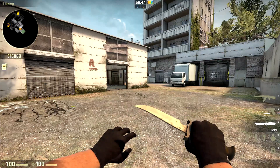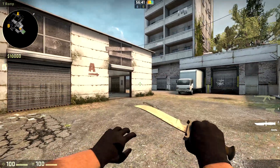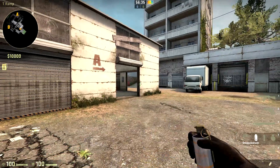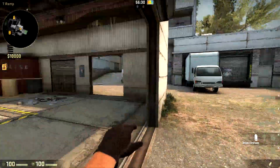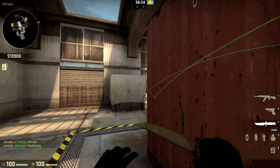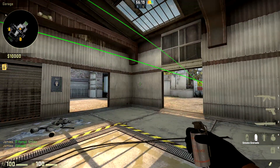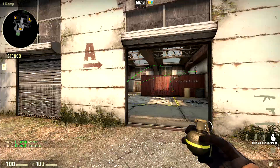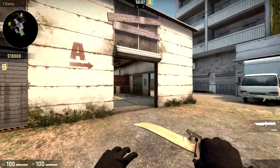The second set of binds in the autoexec are for switching to particular nades. For me, if I want to get a smoke out I hit V. Some people try to push 4 three times and that's a lot slower than just hitting V. In this example, if I wanted to smoke off mid I could smoke mid and then switch to a flashbang straight away and throw it. That can be done through V for smoke and mouse 2 for a flashbang, while 4 is always going to be a grenade. Experiment with the keys that you use.